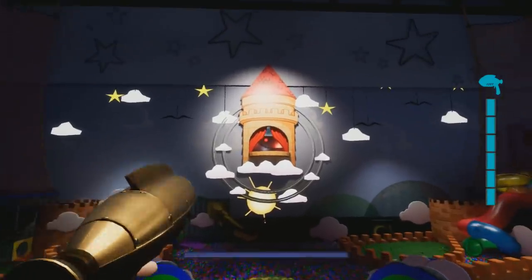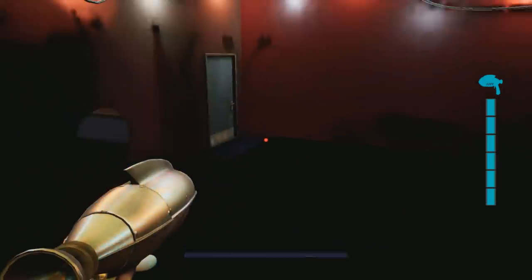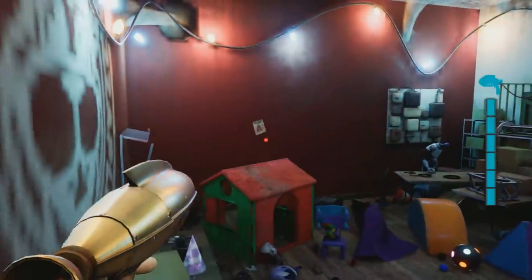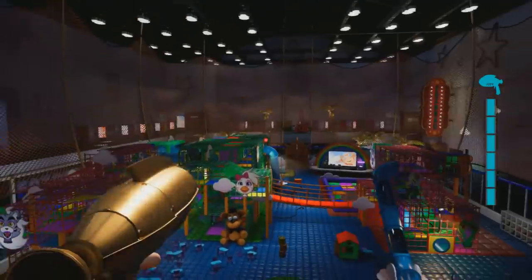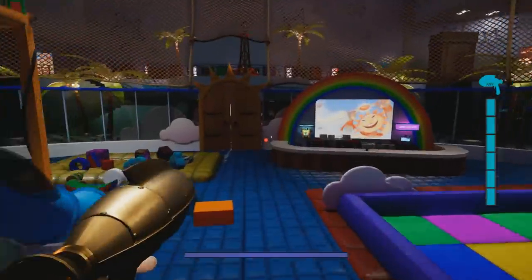In case you didn't know, there's actually a secret room up here where Sun comes out of. We can access this secret room by taking pictures of cutouts around in Five Nights at Freddy's, as you can see. This is Sun's secret room, so he's not up here either — Sun and Moon just completely disappear.